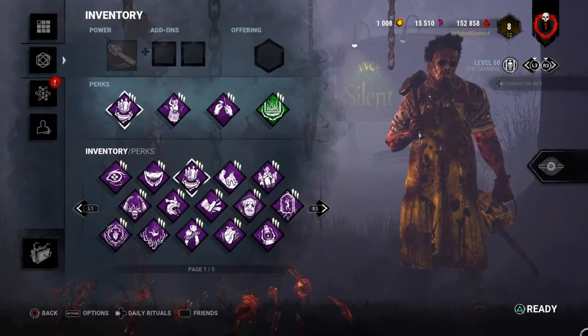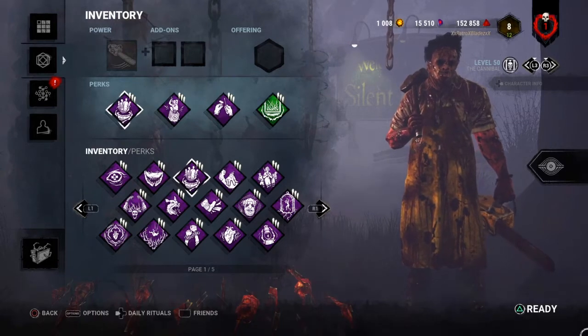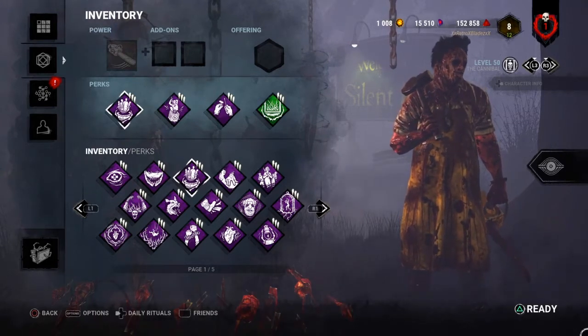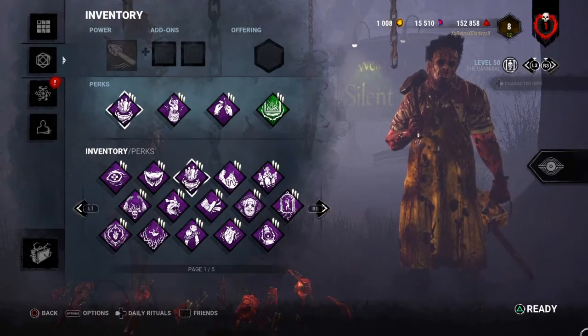Now why I think this is the best Leatherface build for September 2020: Barbecue and Chili for information, Pop Goes the Weasel for gen defense, Tinkerer for insta-downs with no terror radius which is unexpected, and Bamboozle for outpositioning survivors quicker and obviously quicker chases.